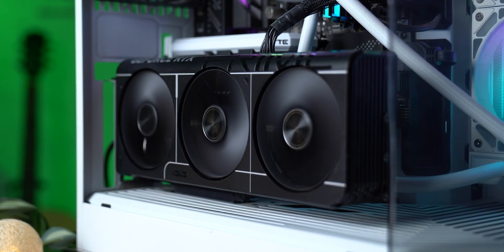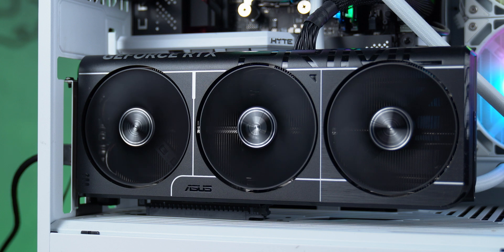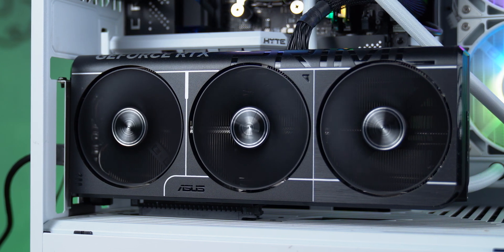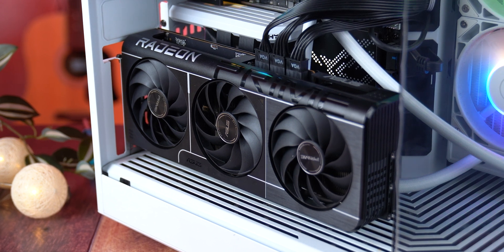Here's the part nobody talks about in benchmarks: noise and airflow. Those extra 73 watts the RX 9070 XT pulls — it's not just numbers on a chart. That's heat your case has to deal with, your fans spinning louder, your whole setup running hotter constantly. If you're building in a compact case or running a mid-range power supply, that power overhead becomes a real problem. The RTX 5070 with 209 watts average is just easier to cool, quieter, simpler. It fits in more builds and doesn't demand premium airflow just to stay stable.